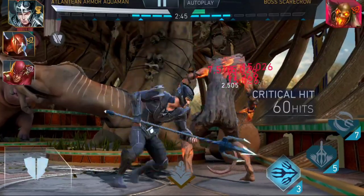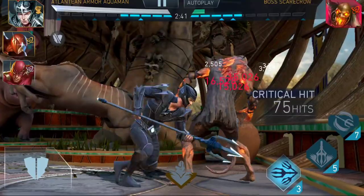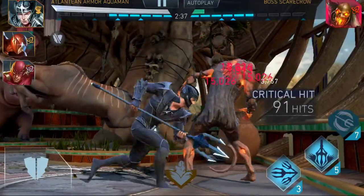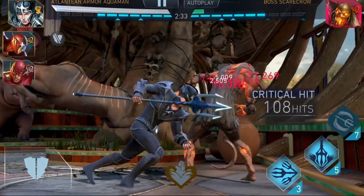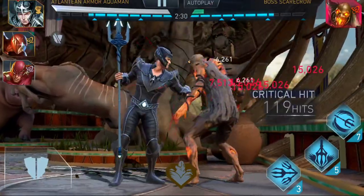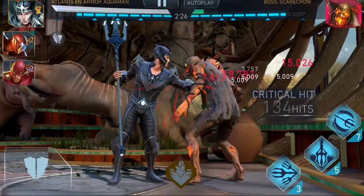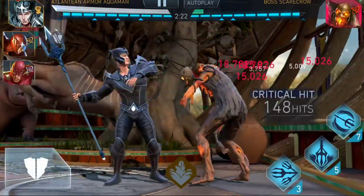At this point this is more or less combo interruption practice. You can practice combo interruption in the story mode, so there's no need for this kind of thing. There was someone in my chat who said they weren't in a hurry to kill boss Scarecrow in Dawn of Apocalypse stories because they wanted to take more time to learn combo interruption - purposefully delaying. You can get that practice in story mode, don't do stuff like that.